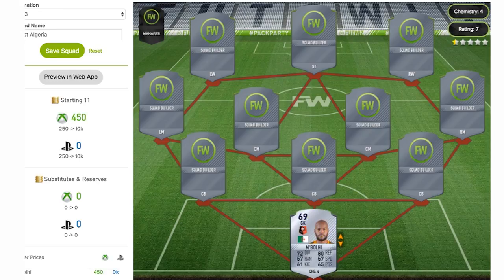So as we can see we're going to be starting with this goalkeeper called Mboli. I'm not too sure how you would pronounce his name — sorry if I get any pronunciations incorrect. He's a 69-rated silver rare gold card. He's a goalkeeper and he's got some decent stats for a 69-rated goalkeeper. Mainly that 80 reflexes stands out.